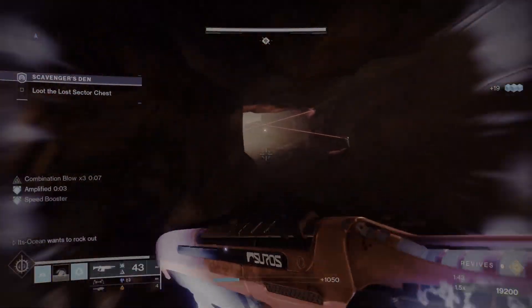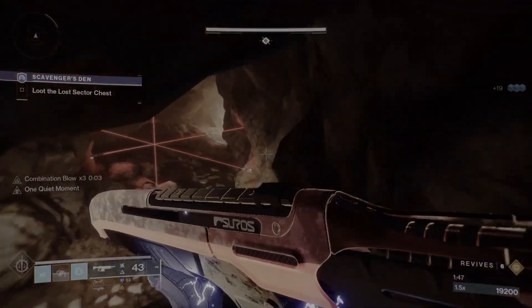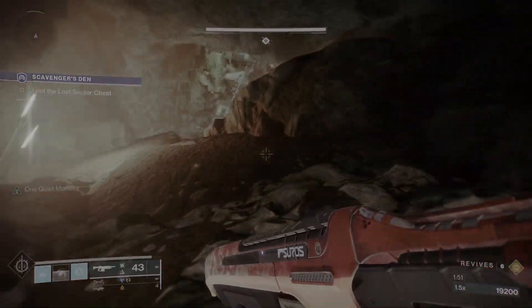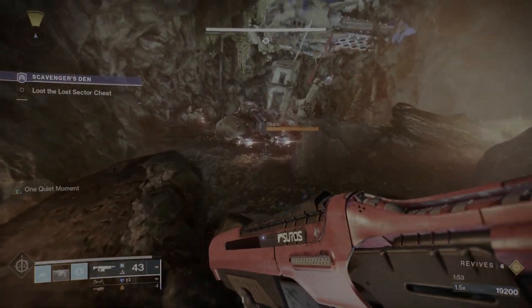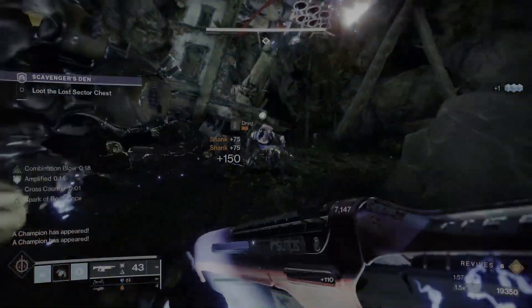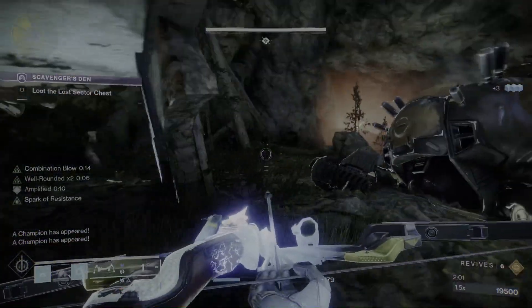This next part is super annoying. You don't necessarily have to kill everything in here all the time — just run past and slide past everything. I killed myself about three times in there. In this last room there are going to be two champions: an Overload and a Barrier. Then you just have to kill the boss — you don't have to kill everything in this one.